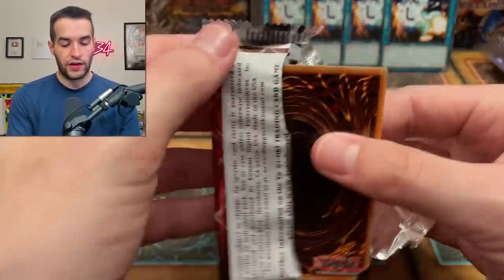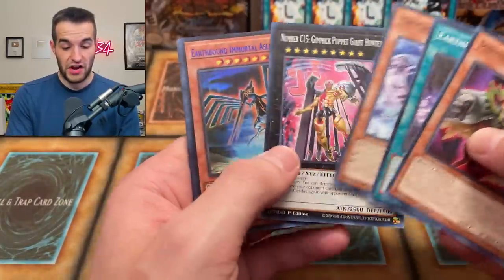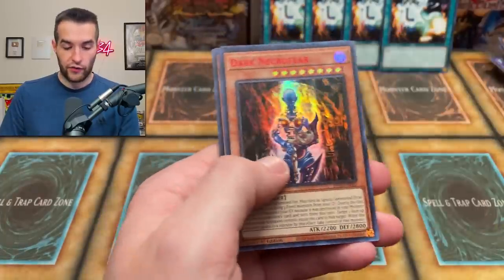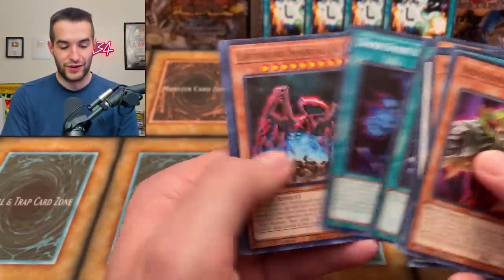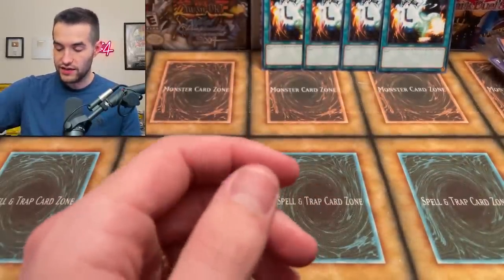Let me know in the comments what you think about the set — you like it, you hate it, you think it's decent. Spirit Message in, Junk Converter, and then the Sangan with red text — that's actually pretty cool. I want to get one with the ultra rare regular text, but this will do for now. The Necroface, the Dark Necrofear, and the Dark Magician Girl 20th version and Dark Spirit's Mastery. And then another Starving Venom Fusion Dragon. Pretty solid so far — I would say we're doing okay.